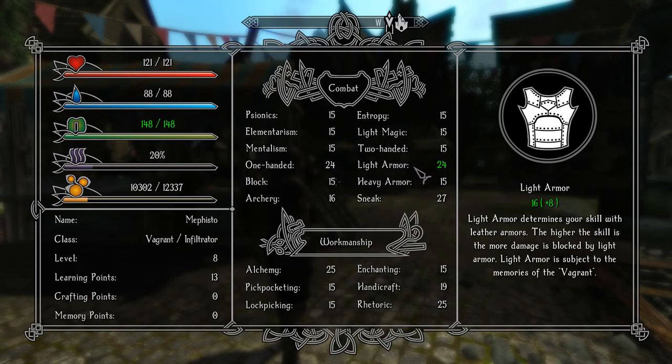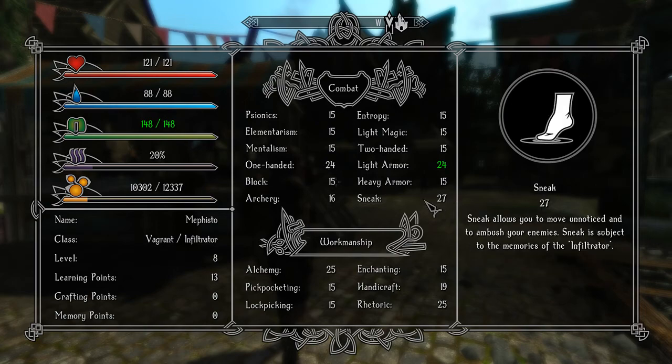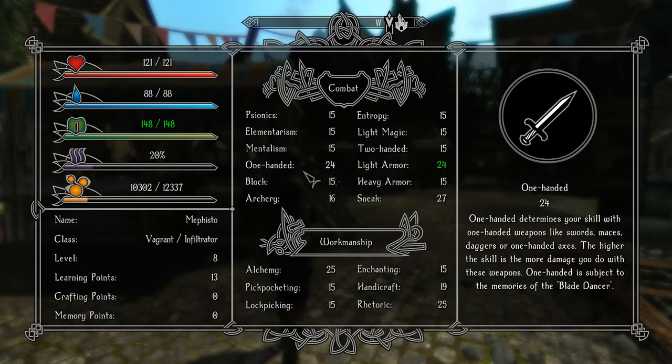Because of our perks we're at 24 instead. I'm probably only gonna put one more point into one-handed and then everything else is gonna go into sneak, because we're relying on poison to do most of our damage. So our one-handed skill does not necessarily need to be that high.